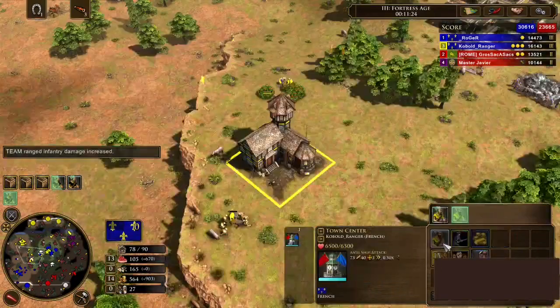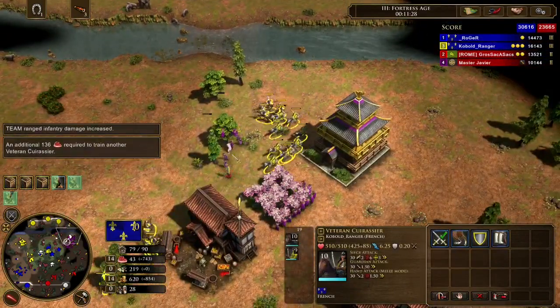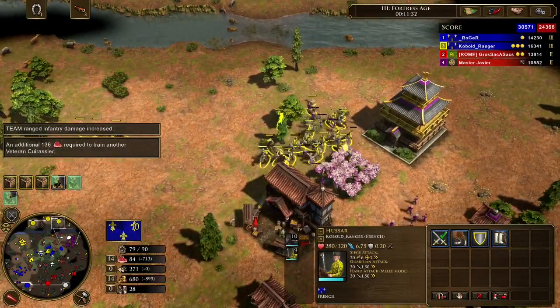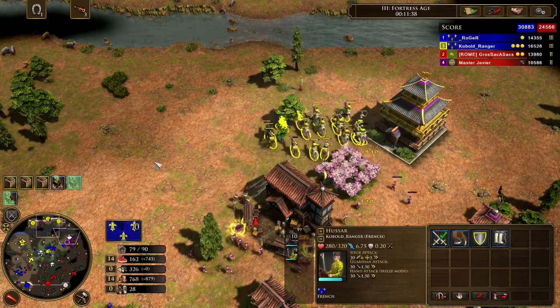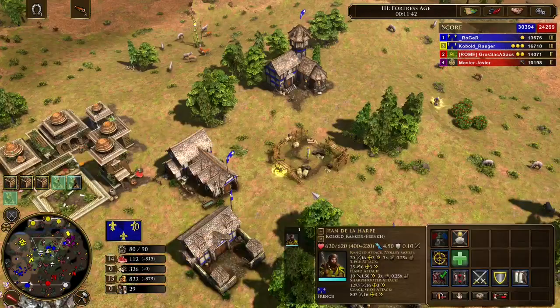If you play Spain and try this strategy, the issue is you don't have CDBs — you have regular villagers. So you won't be able to gather as many resources, and getting three town centers with Spain isn't as good as getting three town centers with France.